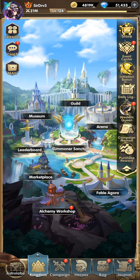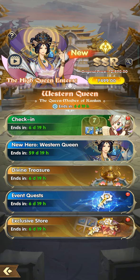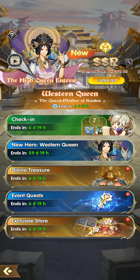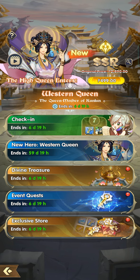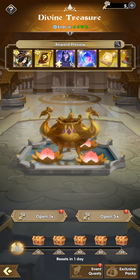Let me just give you a quick tip for this Western Queen event. We've had this kind of event before — from Poseidon — and I actually noticed something good. This tip is just for free-to-play players. For those of you playing like a dolphin or whale, this tip is not for you.